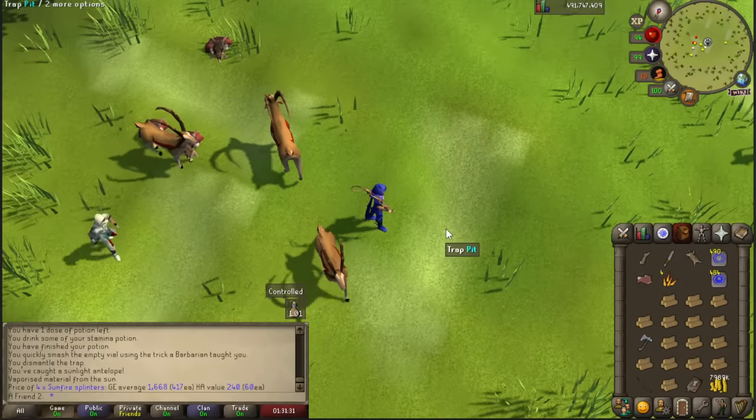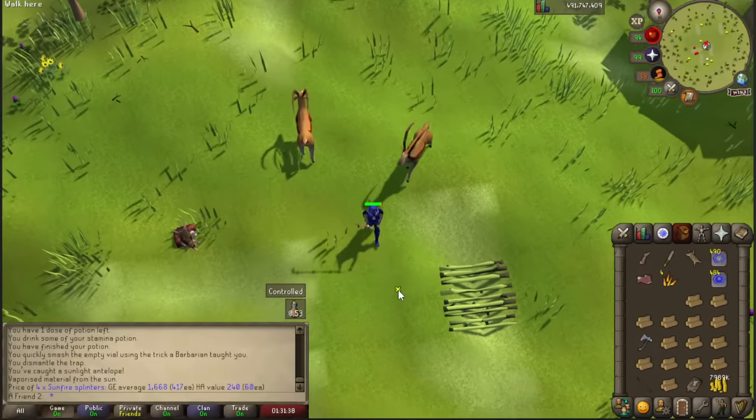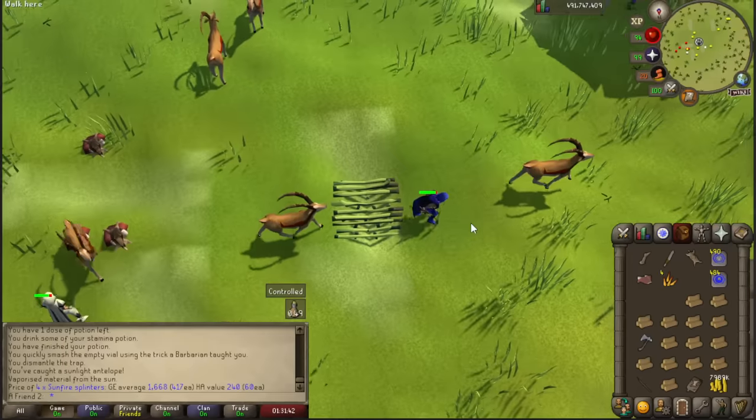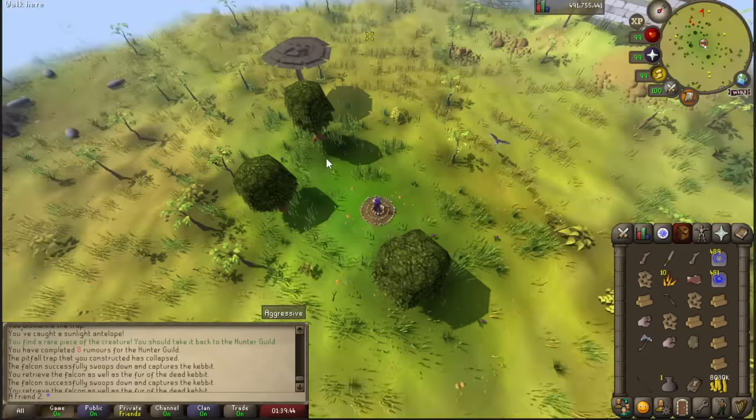You will always get these sunfire splinters which are used to make the new ammo. Also for the upgraded bow, I remember people used to use it for fast attack speed but I don't PvP so I don't know the full use of it - attack speed I guess. You found a piece of rare creature - I completed that antelope task in about six catches.